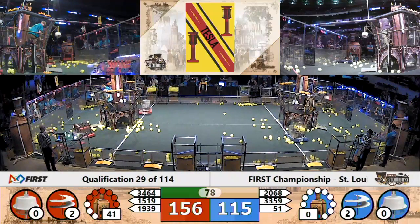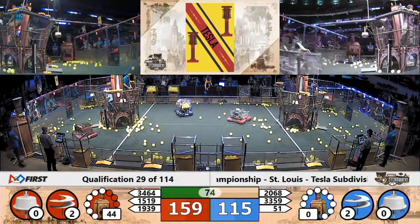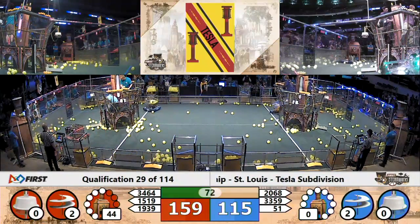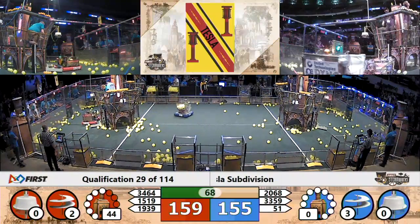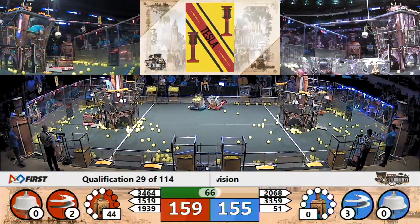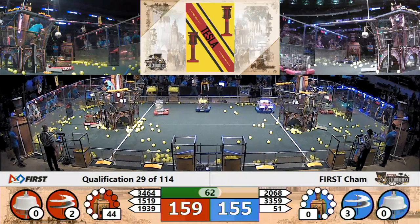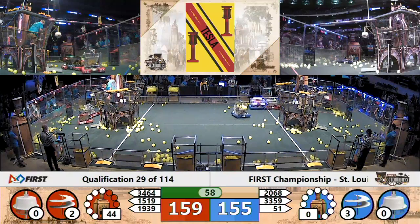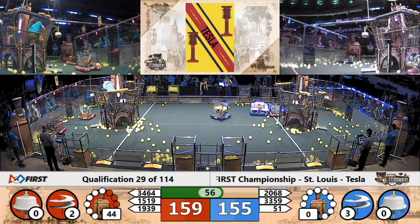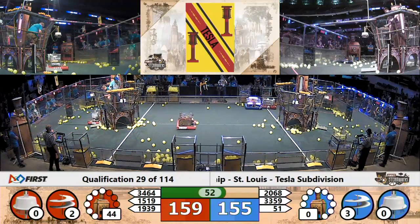Over on the red side, they also have two of the four gears in place for that third rotor. Mechanical Mayhem putting more fuel cells into the high boiler — they go over 40 KPAs. Kilo Pascal is a pressure. They're up to 44 now, so they have gotten that bonus ranking point, going to all the red teams in this alliance, win or lose. The third rotor has been spun up by the blue alliance.